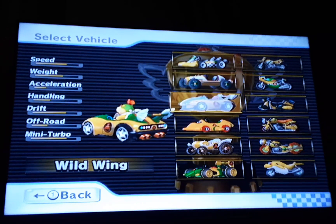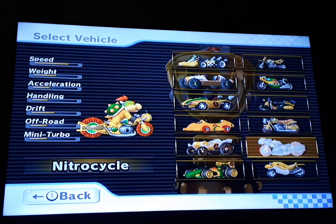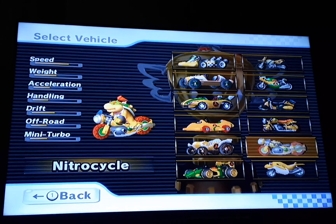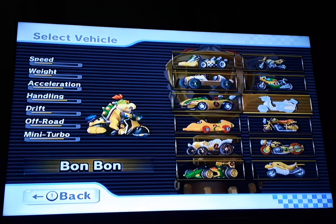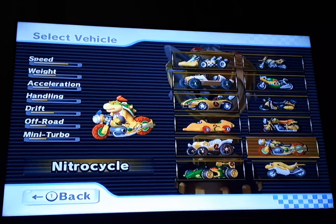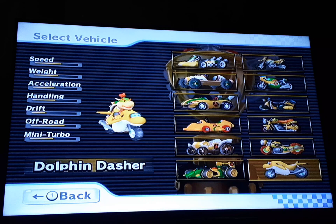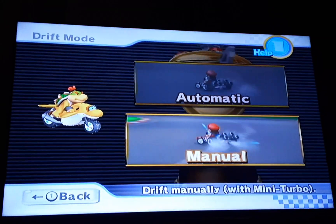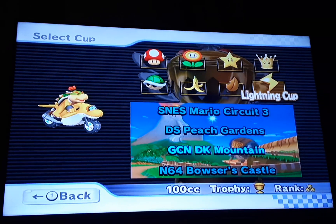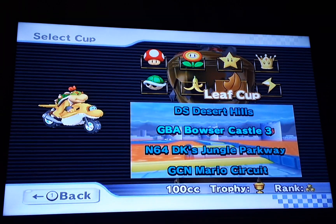We used a car in the last video, so let's use a bike. I kind of want to use these other bikes, but they're just not really that good. I'm going to use the Dolphin Dasher, because the only best bikes are the Mach Bike and the Dolphin Dasher. The Dolphin Dasher is kind of similar to the Mach Bike — the only difference is it has a lot more off-road and a bit more acceleration. Also, I like that yellow on the bike. Yellow is my favorite color, by the way.